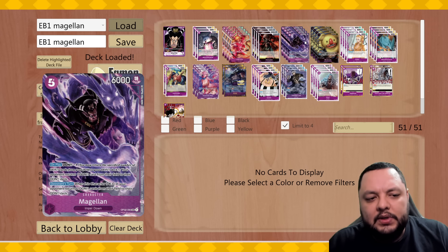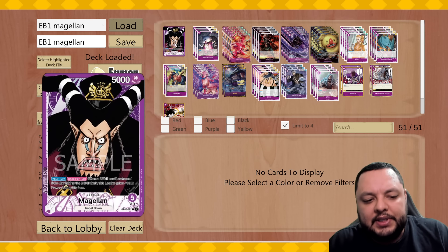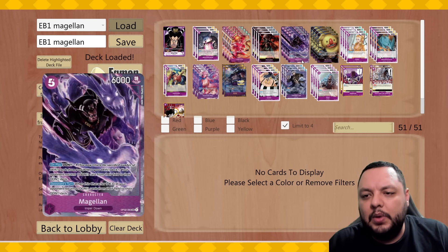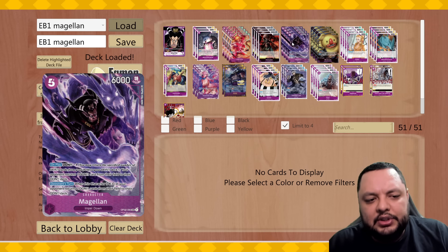Everything else is something we've seen before. The best card of the deck of course is still Magellan — it's just a difficult threat to remove and gives you tempo. It triggers the leader to attack for 6k, so you're trying to do the same thing every turn: minus one done with Queen, applying pressure every turn like an aggro deck.